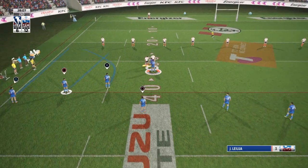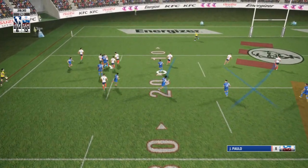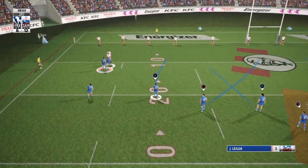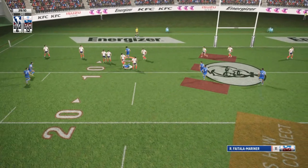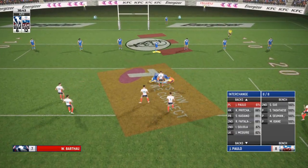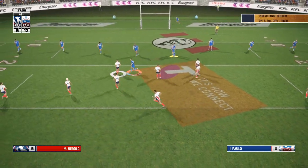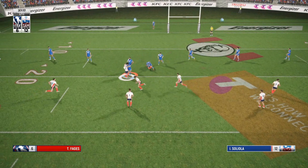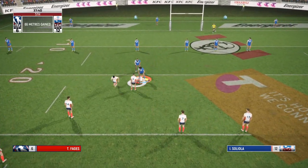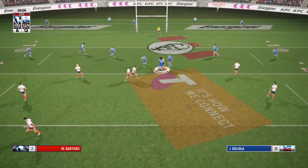A bit over 10 minutes to go in this game. Second tackle - Junior Paulo on the edge could have got the pass back to Milford backing up, but didn't get it away in time. Ben Roberts cops a shot trying to take the ball to the line and get the pass away to Fatala Mariner, but just a little too late, cops the shot and loses possession. France with the chance to put in an attacking kick.